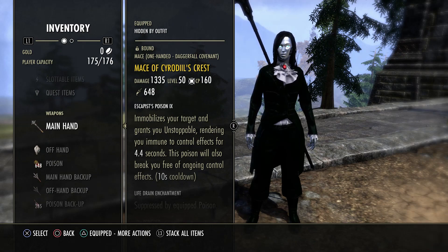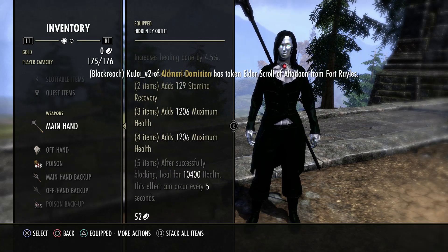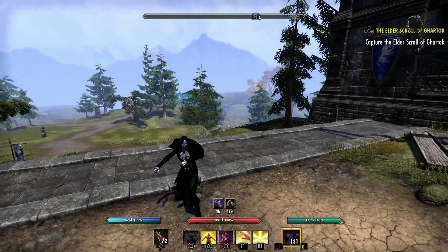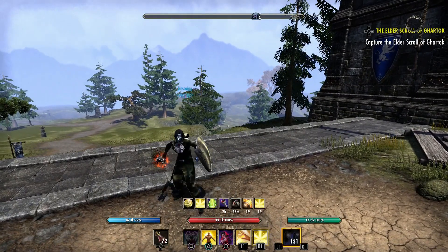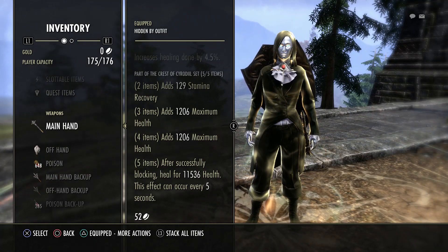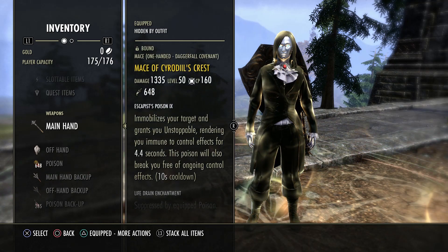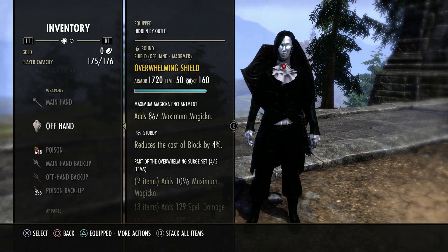For our back bar we have Cyrdal's Crest. This is where it comes in how I said it's similar to my magDK - Cyrdal's Crest just fits very well into the magplar playstyle because you do have to be tanky and have some good healing. Whenever you go on your back bar and successfully block, you're going to heal - it tooltips for almost 11k unbuffed. Once we put down our heals and go near resources, the tooltip gets higher - it can proc for a good 5-6k heal every five seconds.